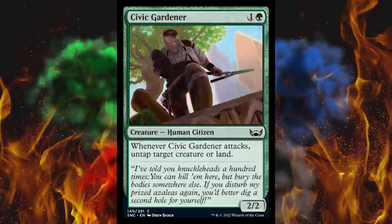Next up, For the Family — somebody's been watching Fast and Furious. It's a one-cost green instant — target creature gets +2/+2 until end of turn. If you control four or more creatures, that creature gets +4/+4 until end of turn. That's on par situationally with one of the best boost spells in all of Modern. This is really good.